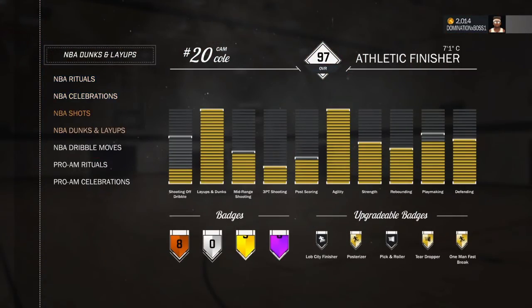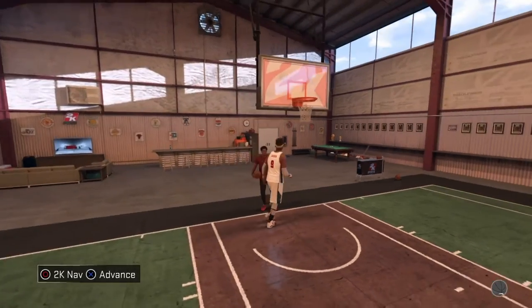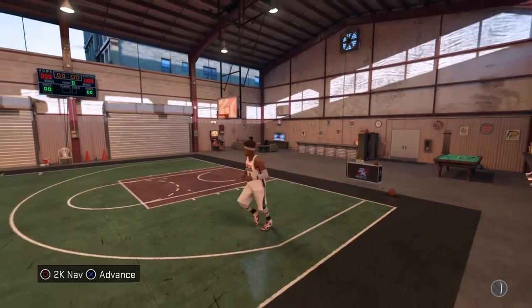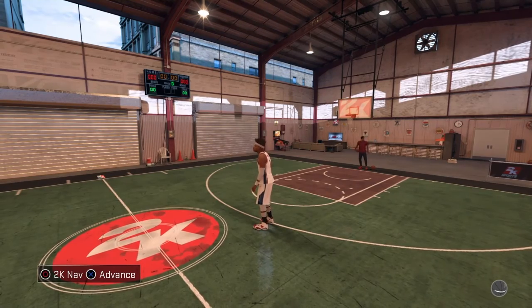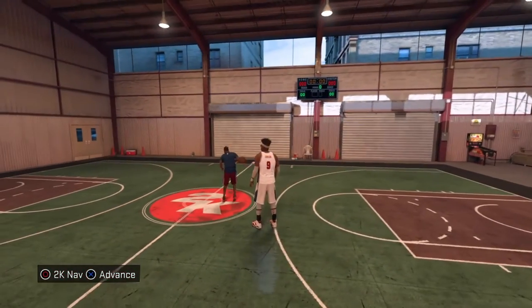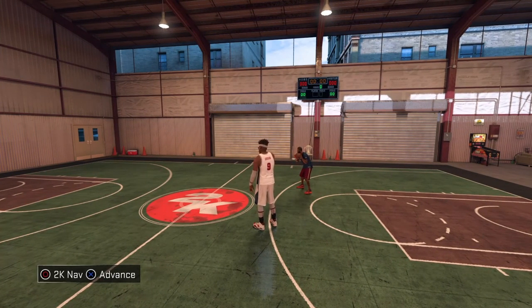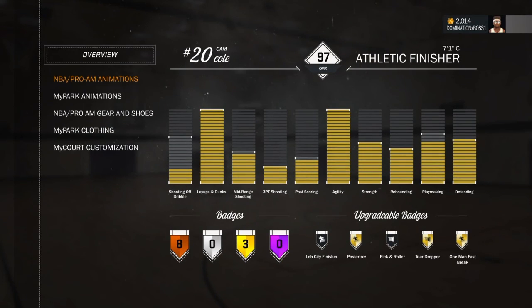That's really all you need guys to make a really good build. These are the badges and everything you need to be OP in the park, OP in MyCareer. I'll be showing you guys a sliders glitch for MyCareer later — probably uploading that tomorrow. I already went live for about 30-40 minutes, and then this video makes two videos a day. Stay tuned for that. I hope you guys enjoyed this attribute update. I'll be talking later. Peace.